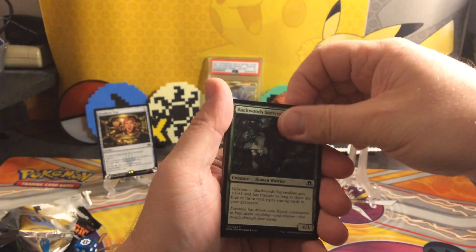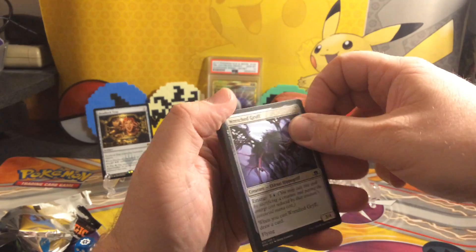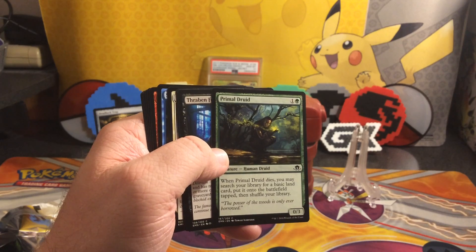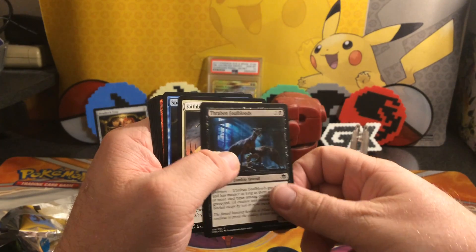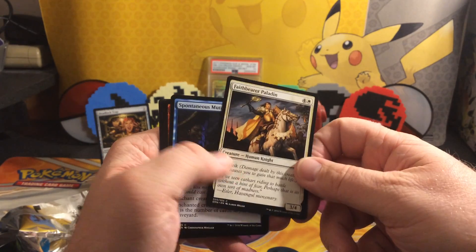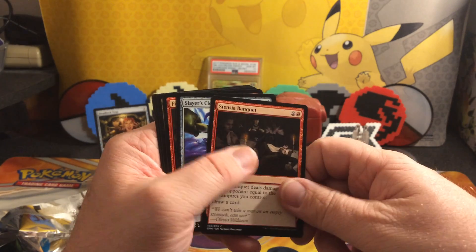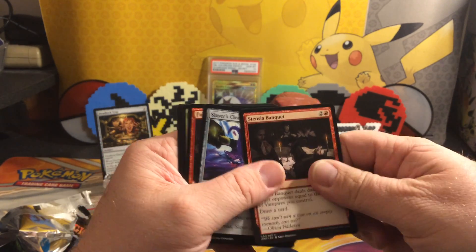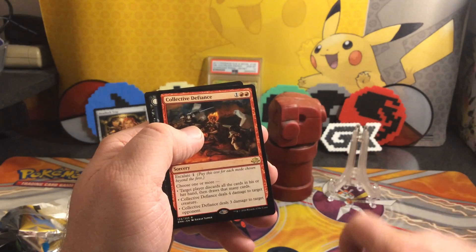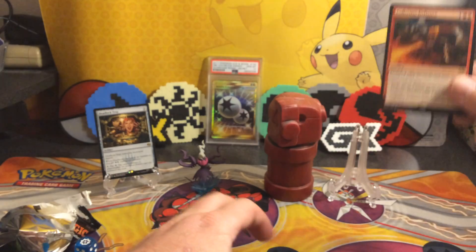The cards are kind of dark, hard to see. We've got: Strange Augmentation, Backwood Survivalist, Wretched Griff, Primal Druid, Thraben Foulbloods, Wolfkin Bond, Faithbearer Paladin, Spontaneous Mutation, Stensia Banquet, Slayer's Cleaver, Fearlight Vampire, Courageous Outrider, Collective Defiance, and a Graffrats half card.